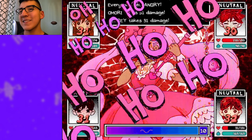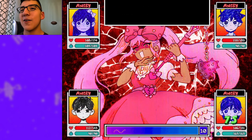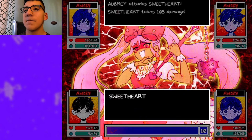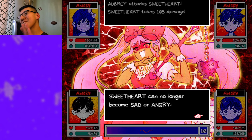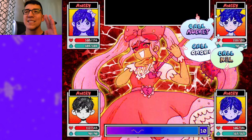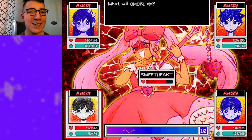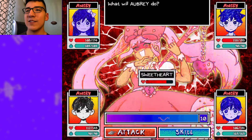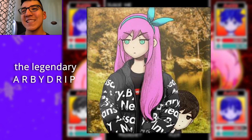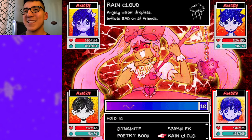Now we're all happy — wait, we're all angry. This is what I was talking about. Everyone's getting angry — this is perfect timing. She made us all angry but at the same time she became happy. So Kel is the fastest, so what we're gonna make him do is use the Rain Cloud to make us all sad. This is why it's perfect timing — our emotions got all switched up, we switch them back, and now we're all sad.